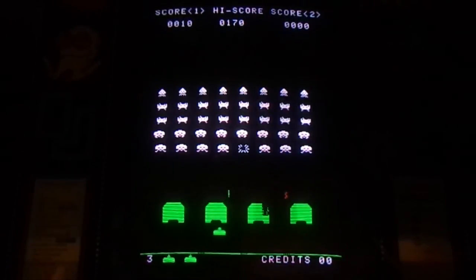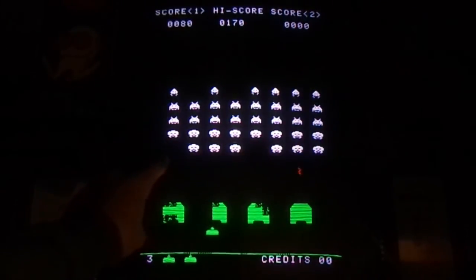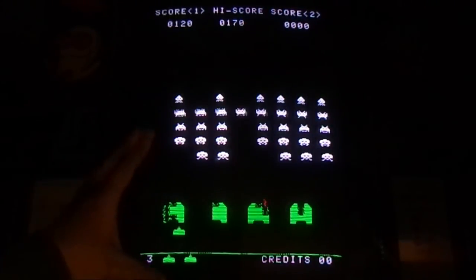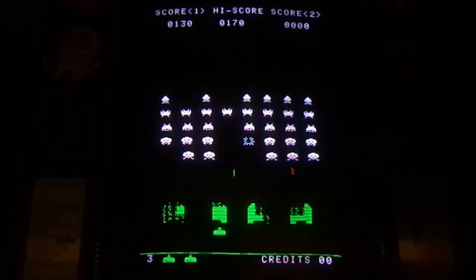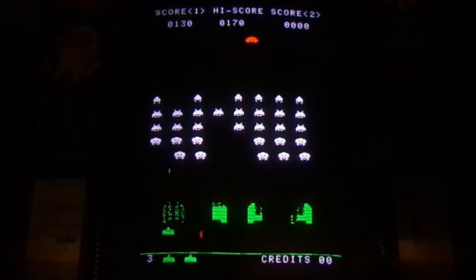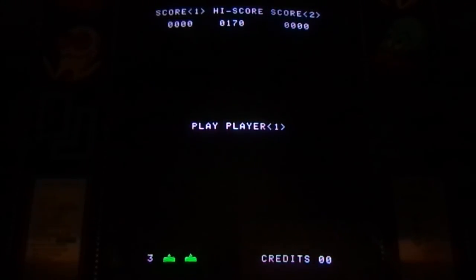The other difference is that the enemies are smaller. On the original Space Invaders game, they're spaced closer together, so they're easier to hit in the original Space Invaders than in this game. One more difference: the spaceship on the top moves a lot faster than in the original Space Invaders, making it a lot harder to hit. Also, this one does not have free play, and the sounds are different as well.